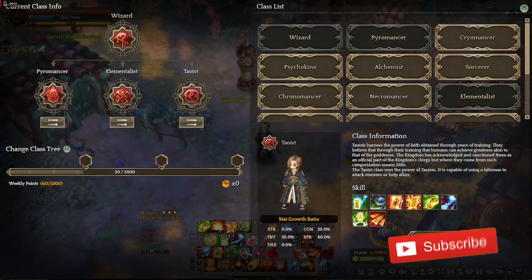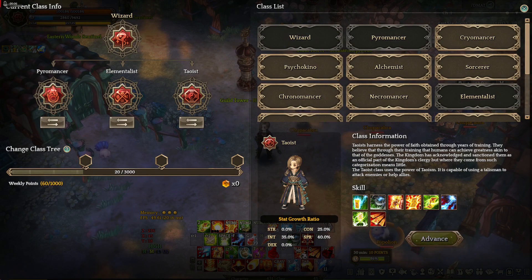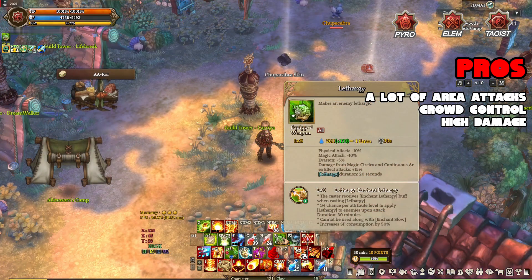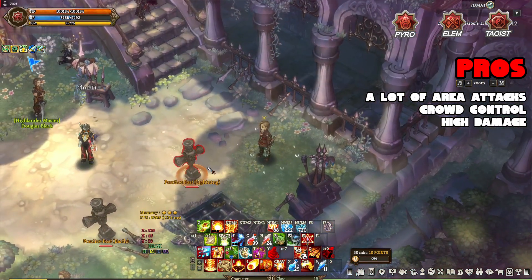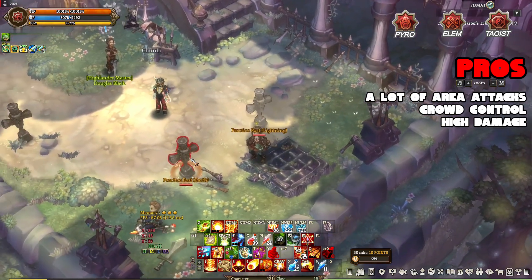Next build is Pyromancer, Elementalist, and Taoist. I know some of you might say that this build requires a lot of setup, which I kinda agree, but in my experience when I make a new account with Pyro Ele Tao, I only go for a strong staff — a trans 10 plus 11 enhancement staff — and that should be good enough. But of course you gotta get your leather armor, maybe some Ink Concrete I-Core in there and an Ignis I-Core set and you should be good to go. I know that might be a tall order for new players but I gotta add a DPS build in this must-have list and Pyro Ele Tao is my choice.